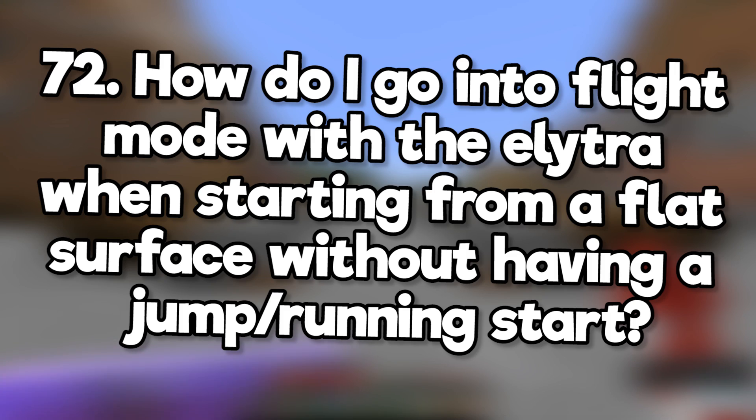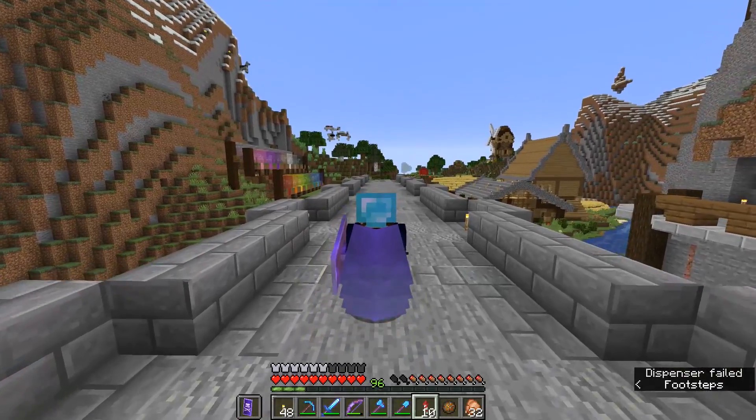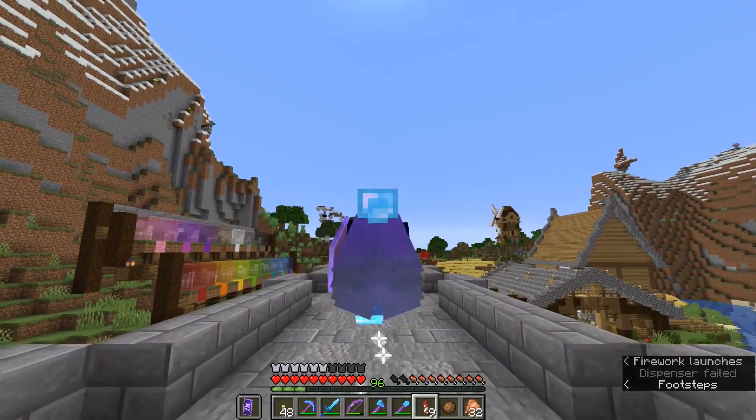How do I go into flight mode with elytra when starting from a flat surface, without having a jump or a running start? You kind of have to jump because it's only possible to activate your elytra when you're falling.